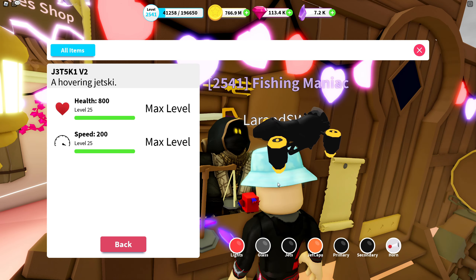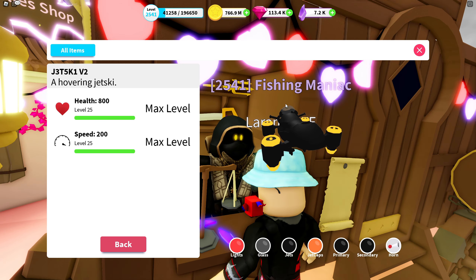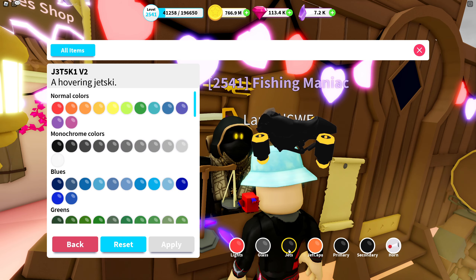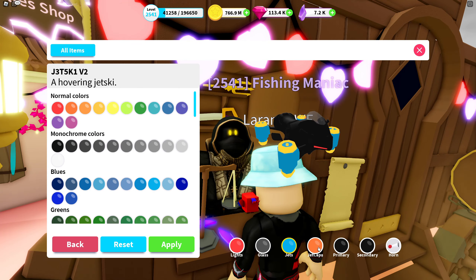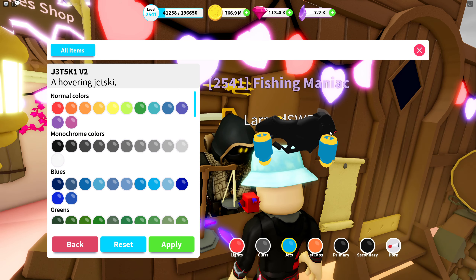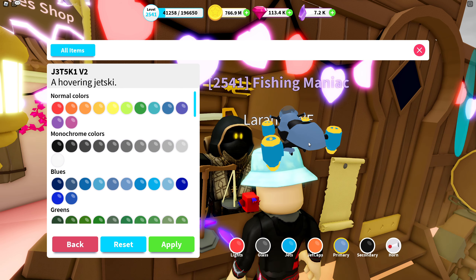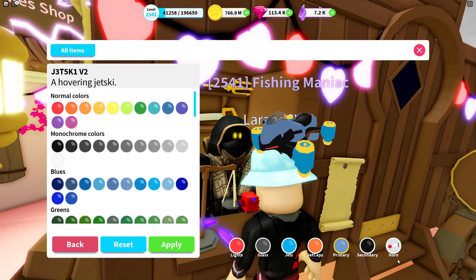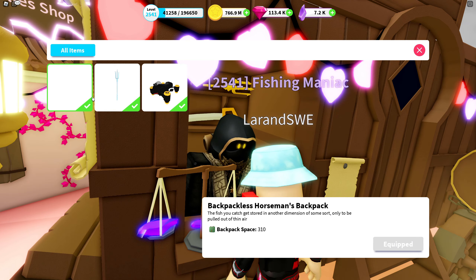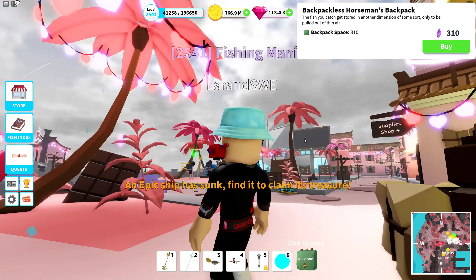What you can customize here is the light; you have the glass, which I've chosen a ghost color so it becomes a little transparent; you have the jets — I can change the color just so you can see what that looks like; you have jet caps, which is what surrounds the jets top and bottom; you have the primary color, and the secondary which is the remaining black; and of course, as always, you have the horn. But for now we're gonna start with the Backpackless Horseman's Backpack — try to say that ten times fast!